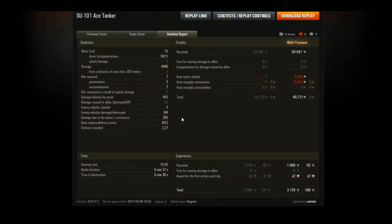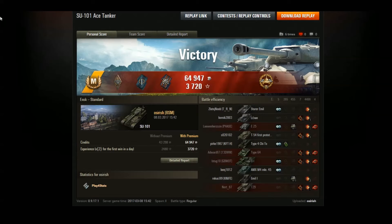We spotted five, damaged eight, destroyed four, with 265 assistance damage and 52 base defense points. Not firing any premium ammo - and that's one reason I love the 122mm - even in tier 10 games you don't need to fire premium because you've got so much penetration. That means the tank makes more credits than normal. With a premium account: 40,000 to 41,000 credits in a tier 8. That left me on 3720 XP.